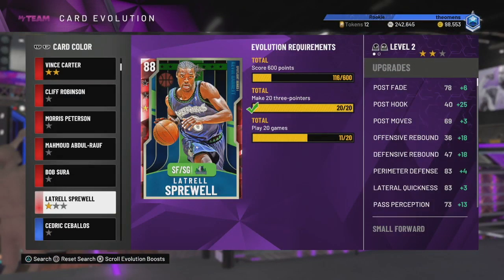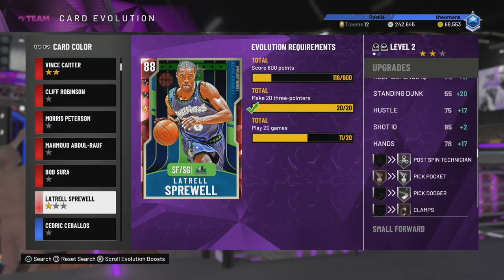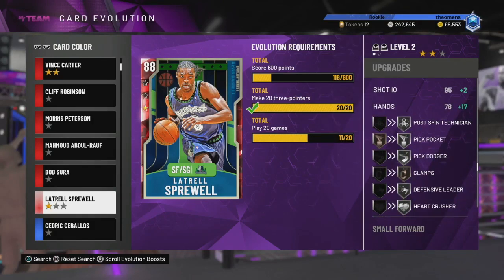When we bring him from Ruby to Amethyst, we're getting a little bit more lateral quickness - nothing too huge. Some steal on there - he'll have 82 steal. This is just a lot of defensive stuff like Pogo Stick, Lightning Reflexes, Off-Ball Pest, Defensive Leader, Pickpocket - stuff like that.